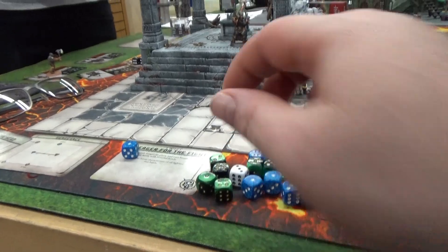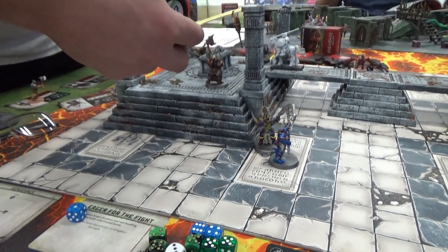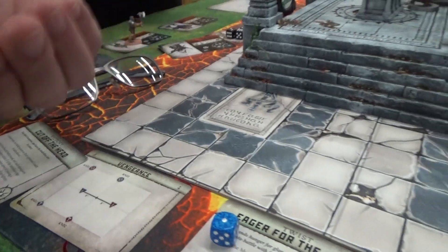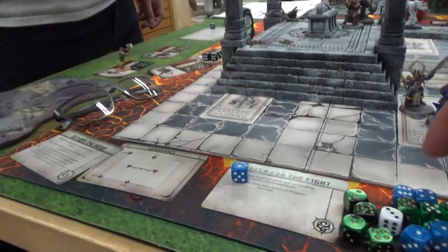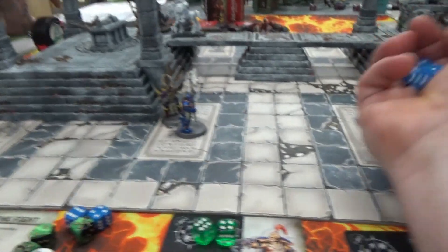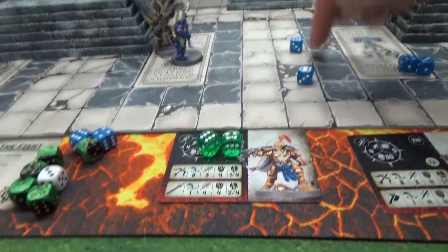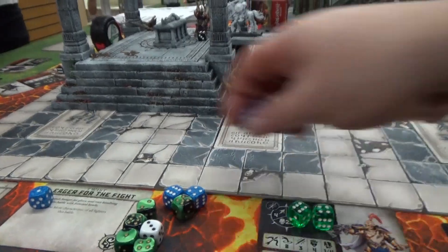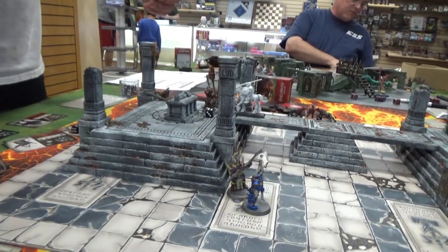Activations are really tough to use. Five-inch move with plus one, slide in and do a smacky-smack. Four attacks — strength five, tough four — fours and fives to hit. Ten damage — still in the game. He's going to attack back. Tough five so I need fives. Four, five, six — twelve total. Six health left.